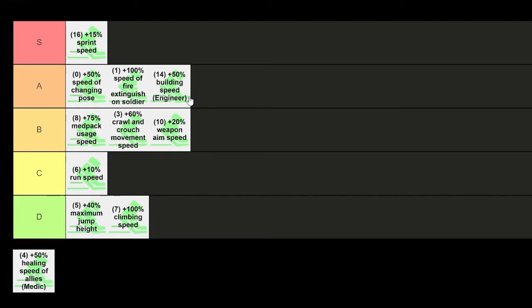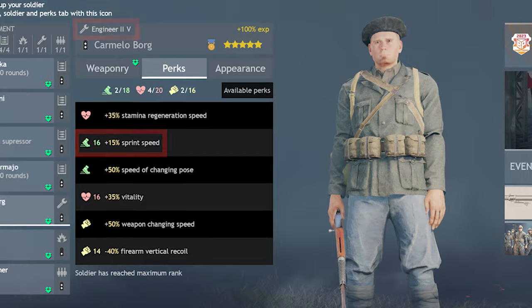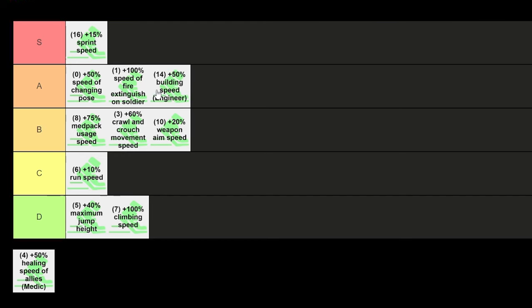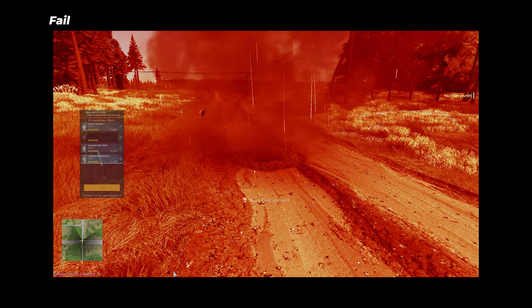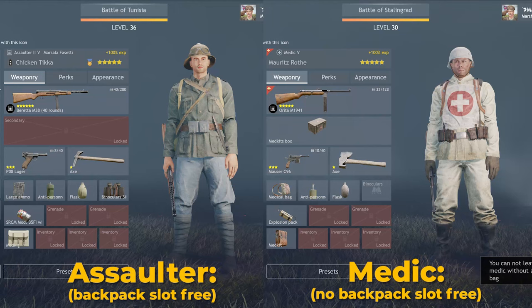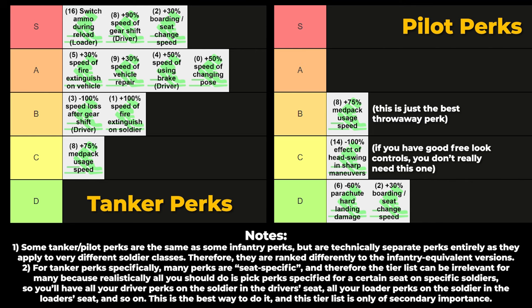Engineers can get a plus 50% building speed perk for 14 perk points — it's a great perk, at least going into A tier, maybe S tier if you're the one that spams engineer structures. But sprint speed is just better even for engineers, because moving into position and staying alive due to the speed is more easily done with sprint speed — building speed doesn't matter if you can't get into a good position. Plus 50% healing speed of allies for medics is only D tier — would be F tier if there was one — because healing people is unfortunately absolutely useless in the current meta. And for tanker and aircraft perks, I've asked the literal best pilots and tankers in the game to rank these, so we're in good hands.